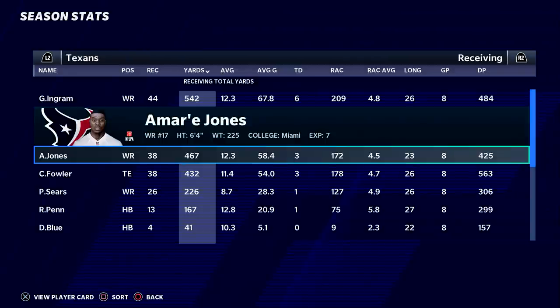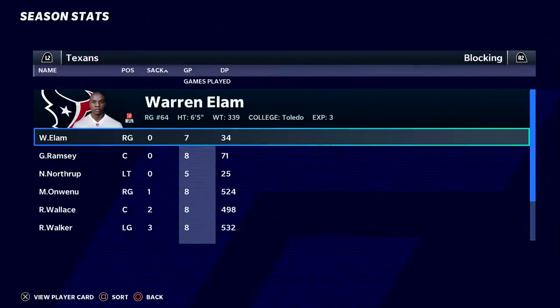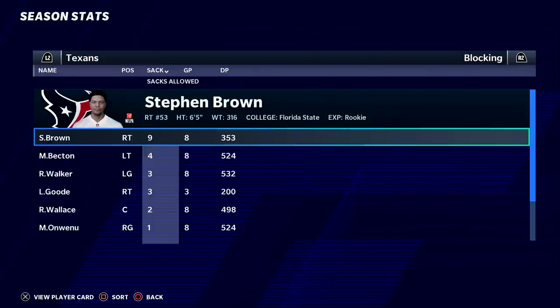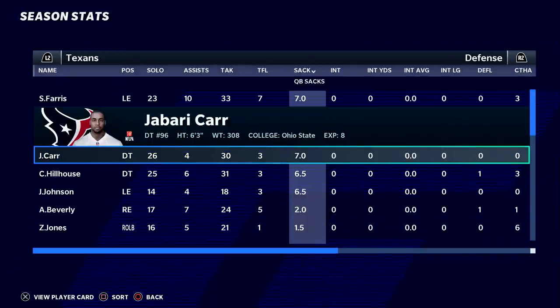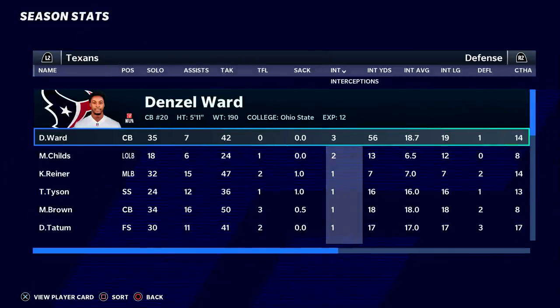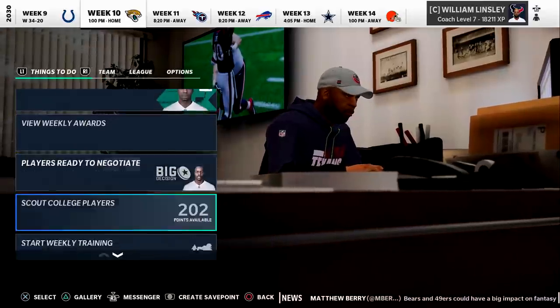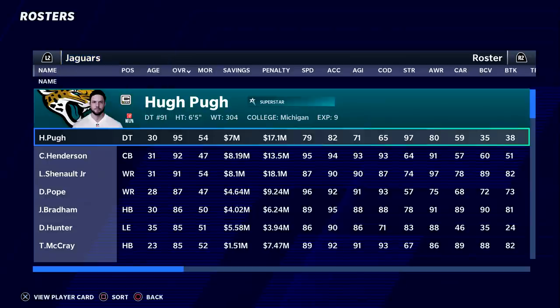George Ingram's numbers are down but not bad. Jones not quite on a 1000-yard pace — Fowler has very similar numbers. Paul Sears: 26 catches for one touchdown. Looks like some rookie struggles for Steven Brown at tackle — he's allowed nine sacks. The defense feels like we're getting a lot of sacks: Ferris has seven, same with Carr, Hillhouse, Johnson six and a half. Beverly with two. Now we get to meet Jacksonville and Matt Taylor with Jeremiah Bradham — should be a fun matchup.